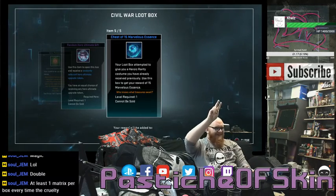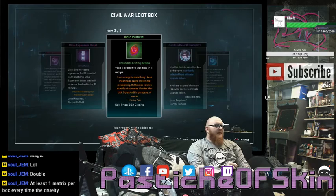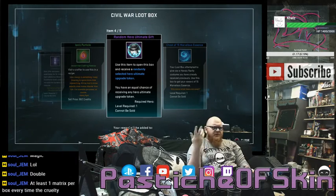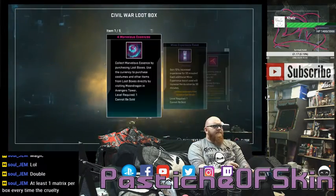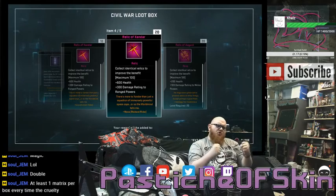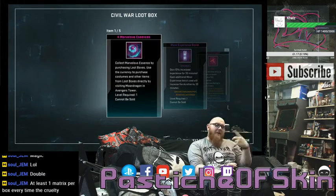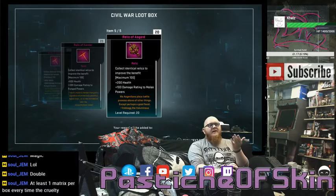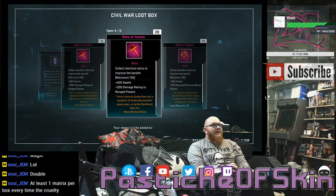Two more. Box twenty-four: Minor Experience Boost — always happy to have — Ionic Particles again in singular — not cool — and a Random Hero Ultimate Gift. We'll open those afterwards in the epilogue. Box twenty-five: four Marvelous Essence, a minor Experience Boost, ten Relics of Xandar, twenty Relics of Xandar, thirty relics all in one box, and another twenty Relics of Asgard. A 50-stack of relics in a single box — I can almost taste it and it tastes like fine dining.